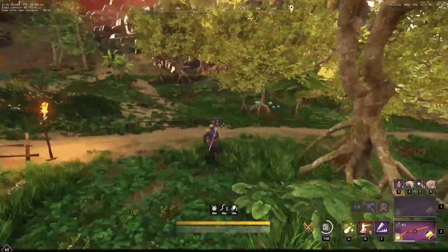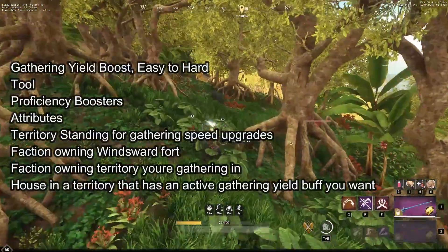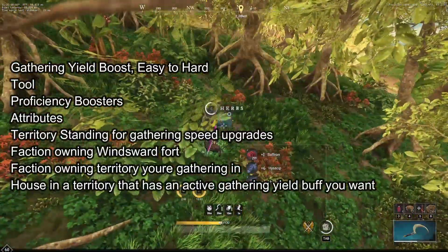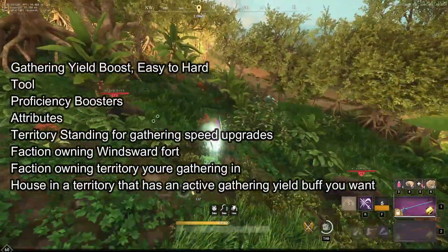As you progress further into the game, you can easily get over 100% yield for that times-two on void ore. The easiest ones to get are the tool, because you can always buy it; proficiency booster yield, because you can buy it; and the attributes bonus by reallocating your attributes, because you can always respec.